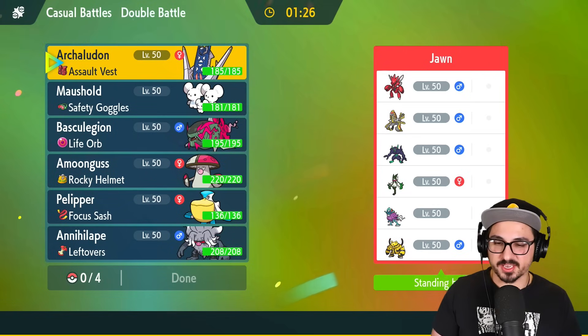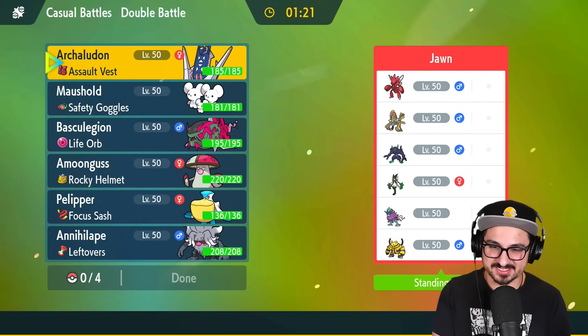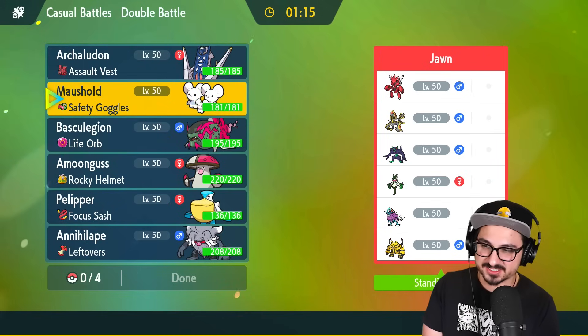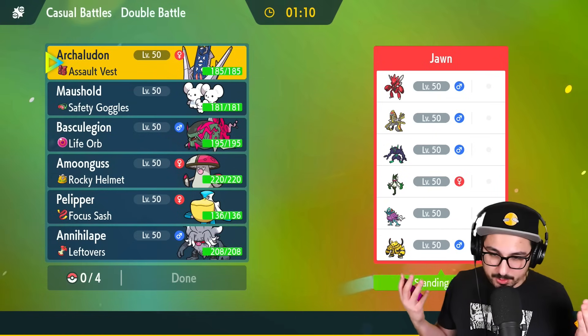Game one — opponent has Walking Wake. Walking Wake versus Archaludon — this is a very interesting matchup. They also have an Electivire, which isn't the greatest thing for Electro Shot, but we might be able to do something about it.